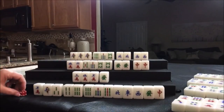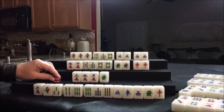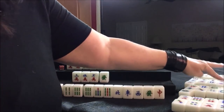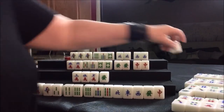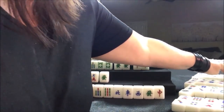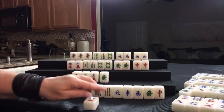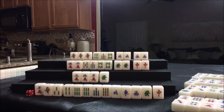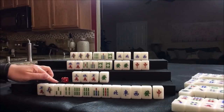Drawing for south — one dot. Drawing for west — six crack; we need a seven crack. Drawing for south — east; we need a north. Drawing for east — five crack, that's a discard. Now right now they're all concealed — a concealed hand is two fawn. They still have a long way to go and we're heading into the end game.